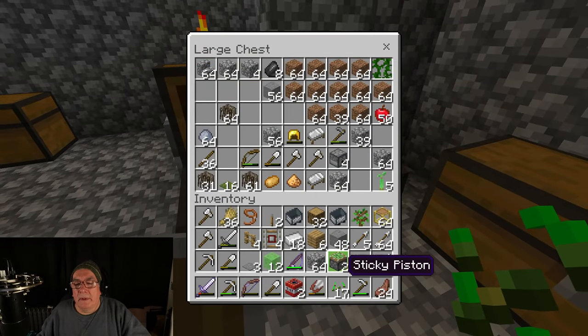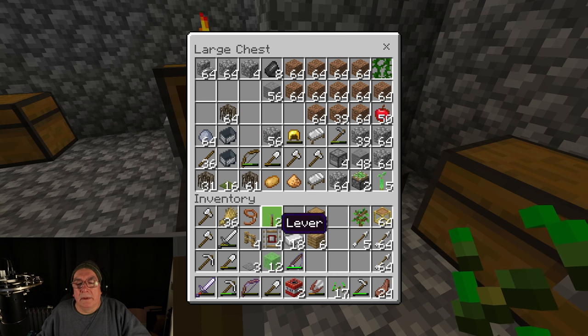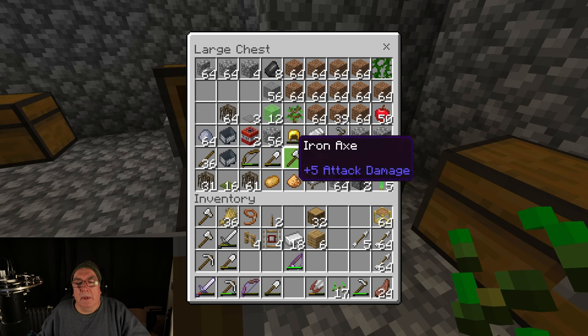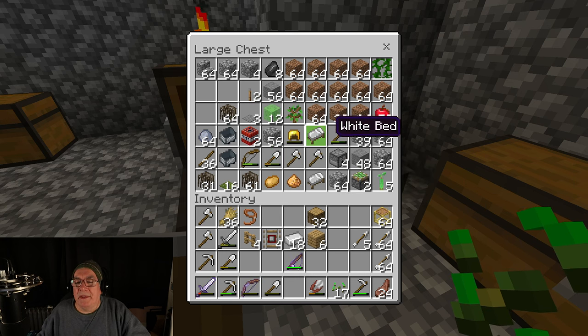Yeah, I got too much stuff. I have to get back into this. There's some TNT. Wheat. Stone pressure plate. I forget what I was doing. Lever. I'm gonna have to remember where everything goes again. I don't need scaffolding.